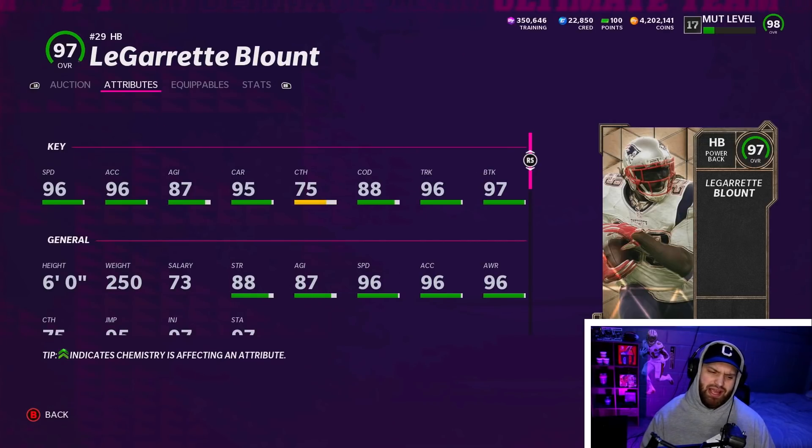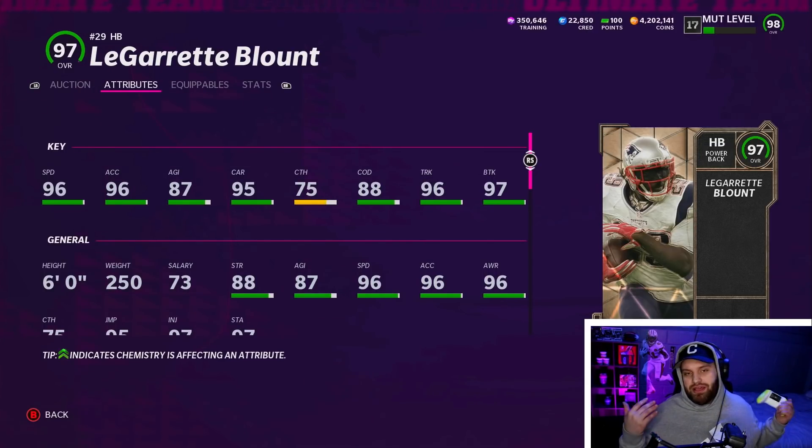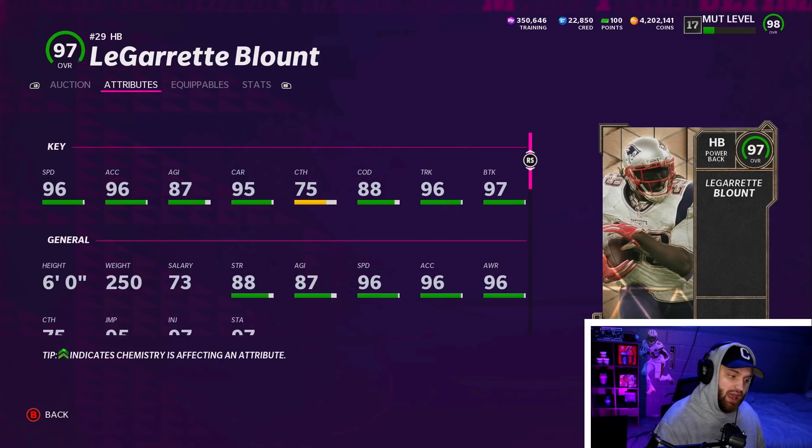Number eight is the brand new LeGarrette Blount, one of the running backs that actually came into the game recently — basically last Wednesday for the veteran promo. He has 96 speed, so unlike the elusive backs, he's a power back with the same speed. Very good acceleration as well; the agility obviously isn't there but he's a power back — you're going to be running in straight lines most of the time. 95 carrying, 88 change direction. Most importantly, at 250 pounds he can air truck, which makes this card so much better. 96 trucking and 97 brake tackle — he's literally just another Derrick Henry out here.